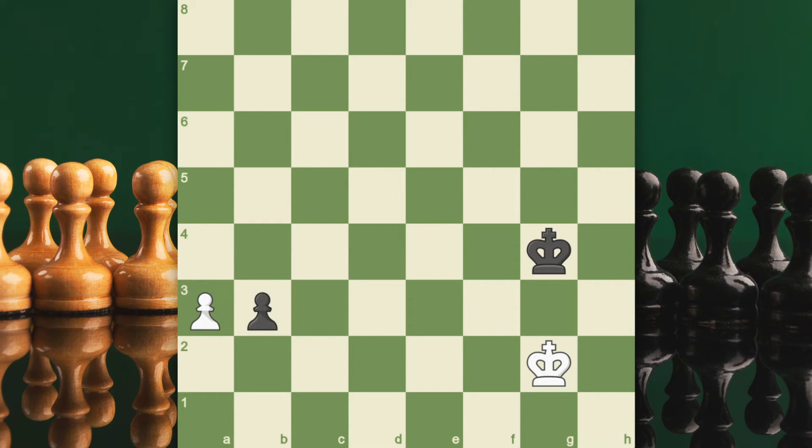This is called en passant. It's French for 'in passing.' En passant may only be played on the turn after a pawn moves two squares forward. Only pawns may capture en passant.